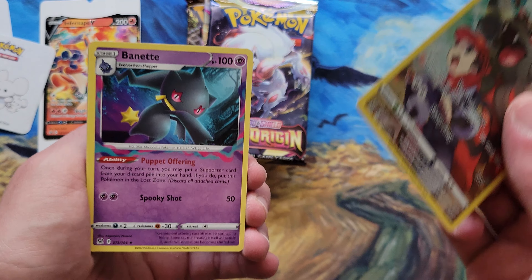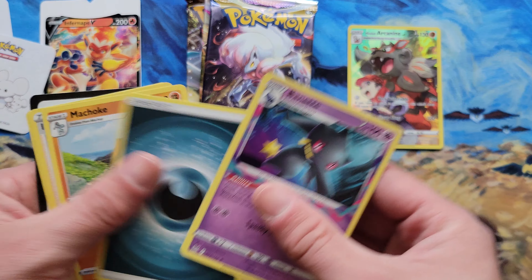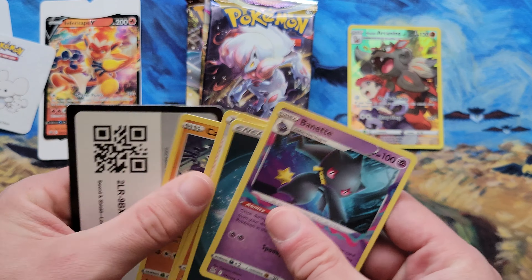Alright, what's good YouTube? So today I have an Infernape V Showcase box. I picked this up because I just wanted to see what kind of packs came inside — I didn't recognize it, I think it's kind of new maybe. And then I also have a Lure Ball. It says C23 on the bottom, another thing I didn't recognize. So I want to see what kind of packs we get in this.